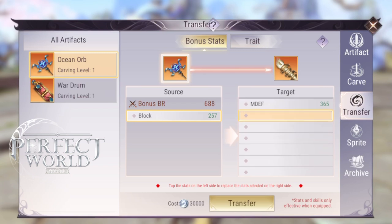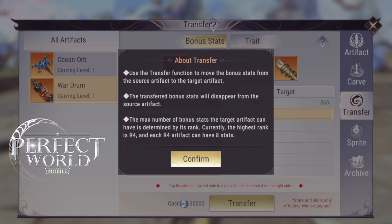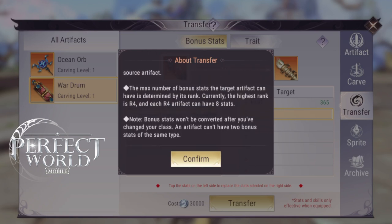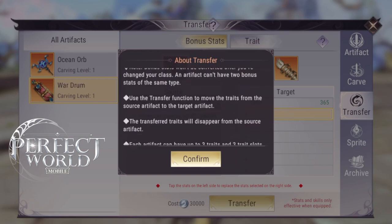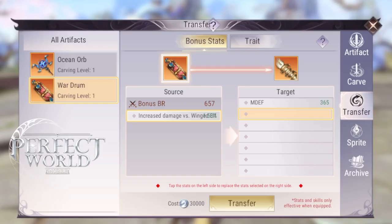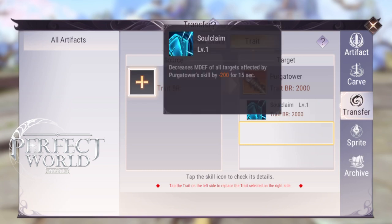All your artifacts have substats. Each artifact you craft has a substat. When you craft an artifact that is R4, those will be stronger substats. When you craft an artifact that's R1 — rank 1 — it's going to have weaker substats of the same type. If you're a whale, you want to transfer only strong rank 4 usable substats over.